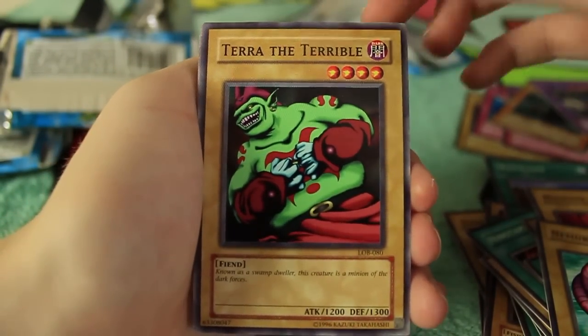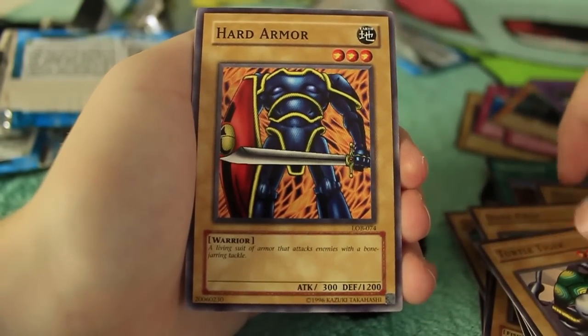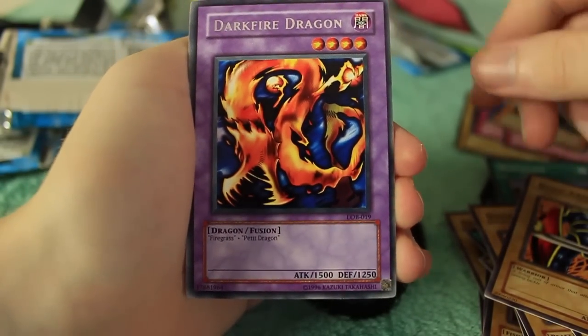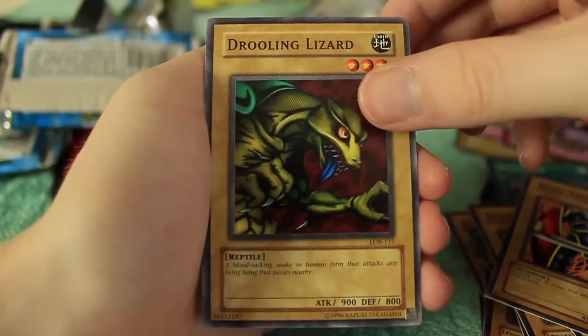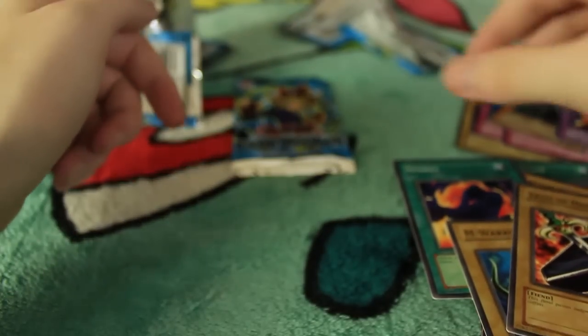We have another Terror of the Terrible, another Dark Grey, another Turtle Tiger, and another Hard Armor. We have a Dark Fire Dragon — that is our rare for the pack! So we've only gotten one super rare so far; the rest have all been regular rares. We've got one pack to go. Maybe there's something good inside there. We've got a Drooling Lizard, Sparks, M-Warrior number two, and Trial of Nightmare.